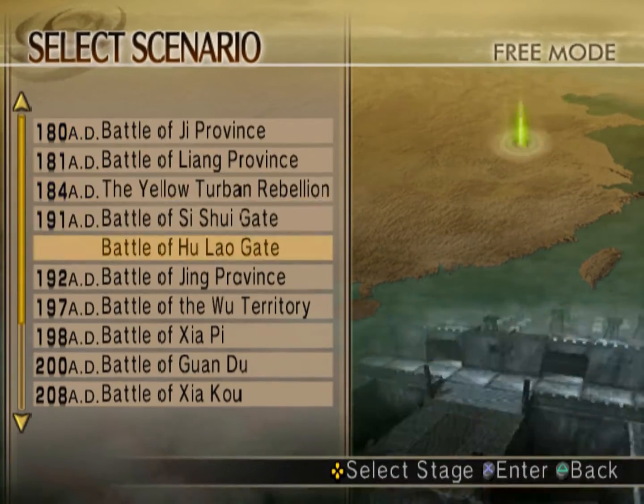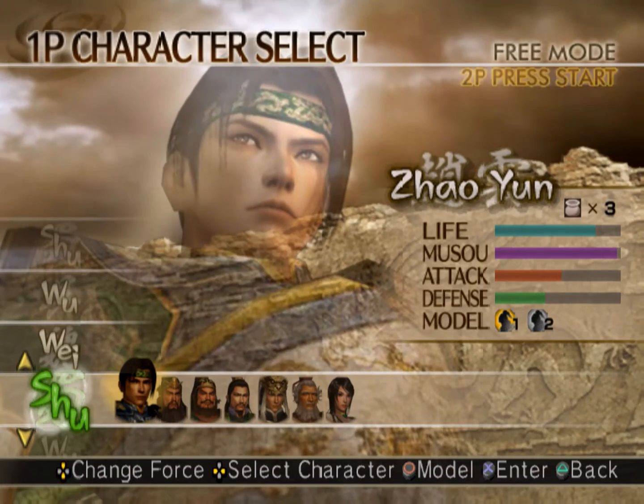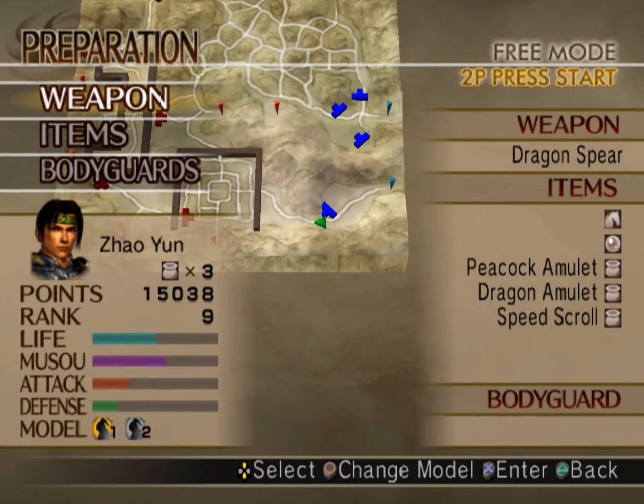I'm going to try to get the final weapon for Zhao Yun. That involves going to the Battle of Chengdu, playing on hard difficulty, and taking the southern fort, which is actually what I'm supposed to be doing anyway. A lot of these final weapons require you to do unusual things, but not Zhao Yun's.